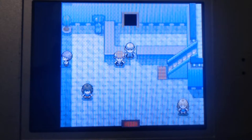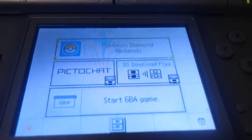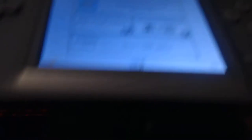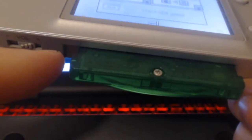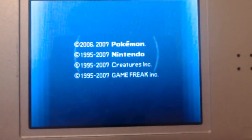Very quickly, I'm going to show you what you need to do on your Gen 3 games to make sure this is all possible. You need to make sure that you have a Nintendo DS Lite. You need to insert the game pack you're choosing — I'm choosing Emerald — into the bottom slot. Then go ahead and load your Pokémon Diamond game.